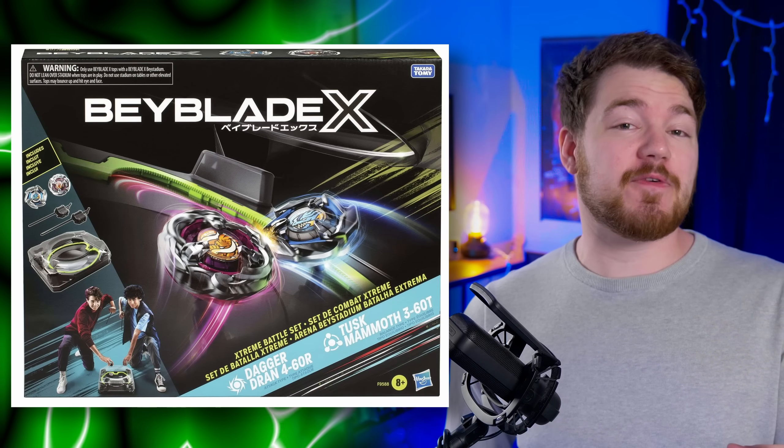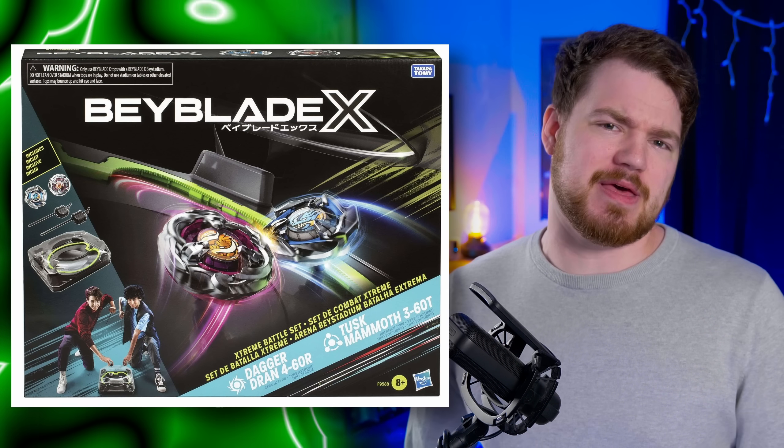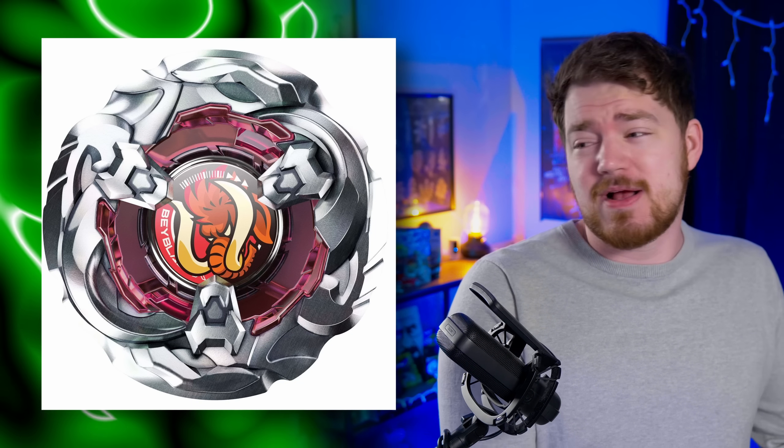Let's start with the Extreme Battle Set. This is going to come with two different Beyblades: Dran Dagger, as well as Tusk Mammoth, which kind of looks like Hell's Chain. I think it looks great. It seems like a Hasbro exclusive so far — maybe we'll get it for Takara Tomy. But this Bey looks nice! I love the Tusk motif in the middle, and getting a Mammoth Beyblade is really, really nice.